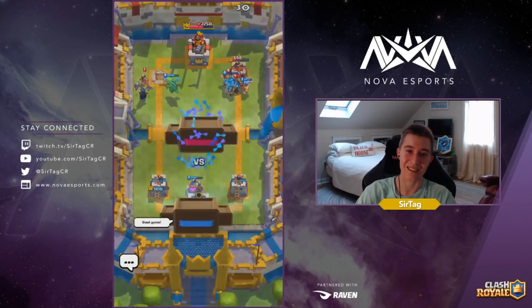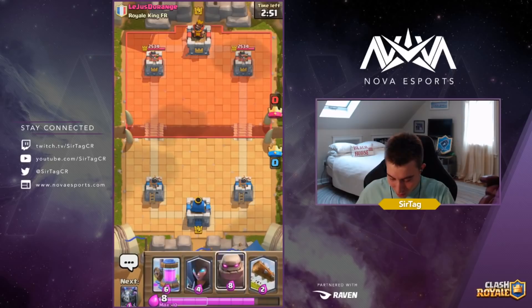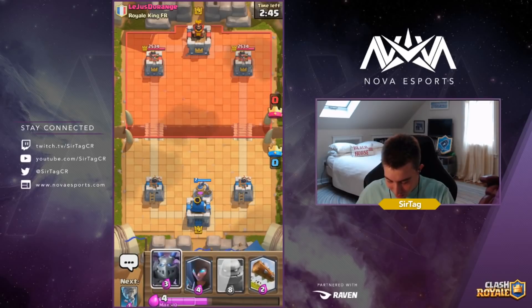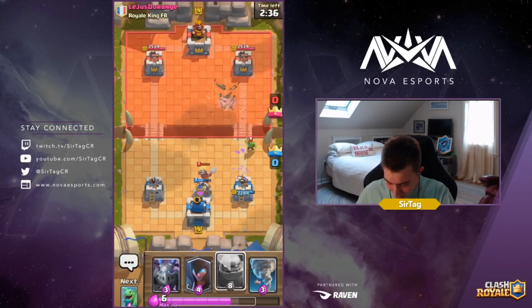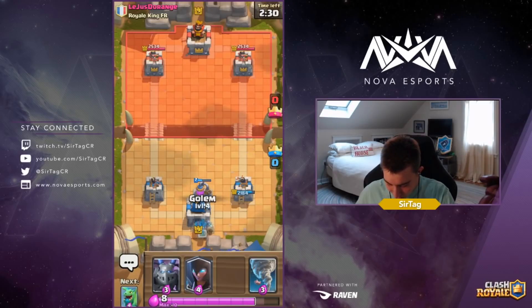We got another game against a self-proclaimed Royal King. We're dropping the pump in the middle as soon as we get the elixir. We're at 10 elixir safe and sound and he is not responding. We ended up hitting the Miner and half the Goblin Gang with that Log. He's got Miner and Goblin Gang — looking like a Three Musketeers deck.